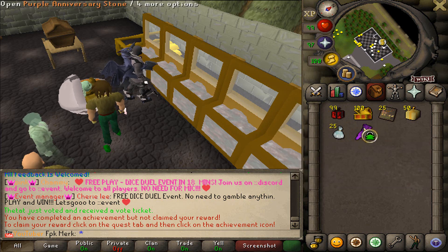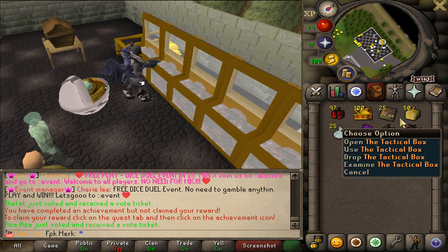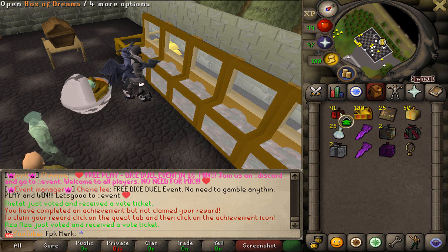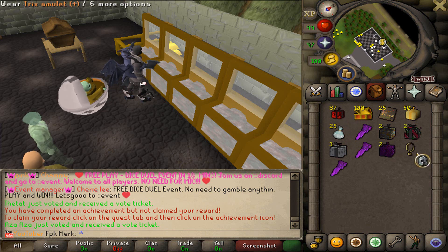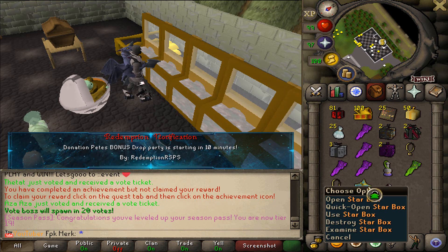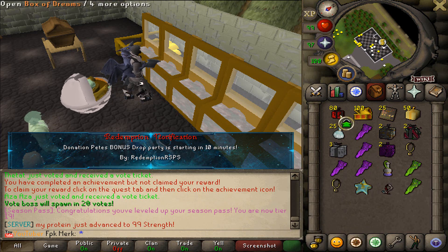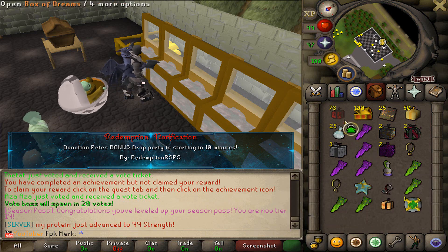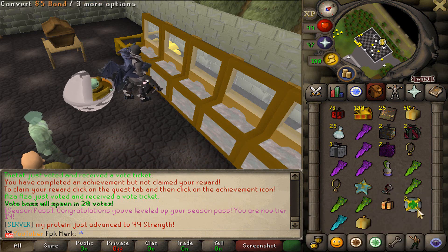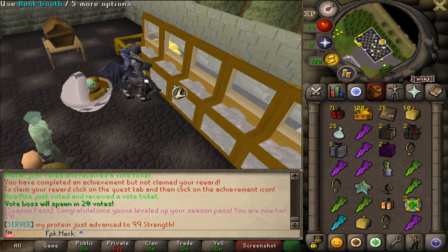We got Purple Anniversary Stone. We got the Tactical Box and also Christmas Box 2020, Gizmet Box. We also got Tricks Amulet Plus. We got Star Box, Avery's Ring Eye, some more Anniversary Stones, Ultra Pet Box, Royal Mystery Box, some $5 Bonds. And yeah, it is time to bank the items.